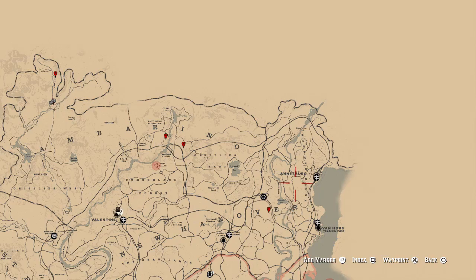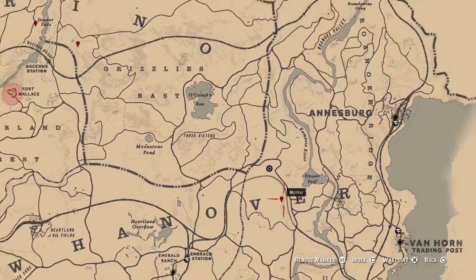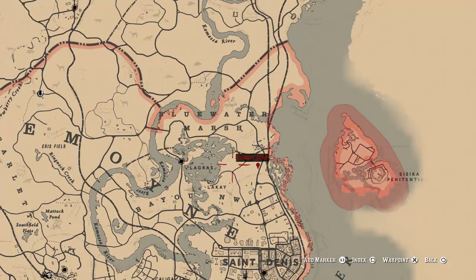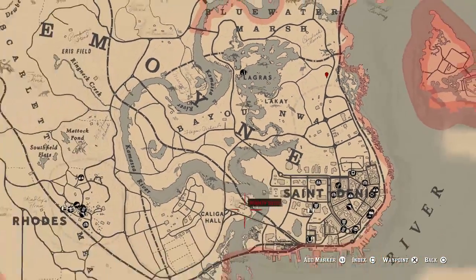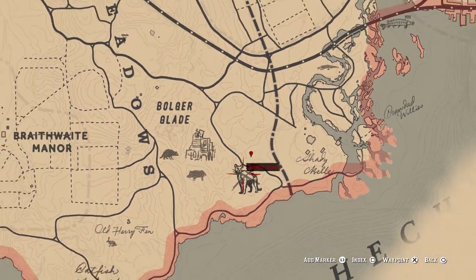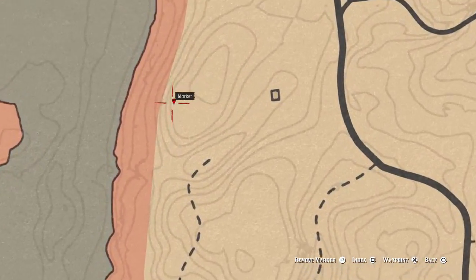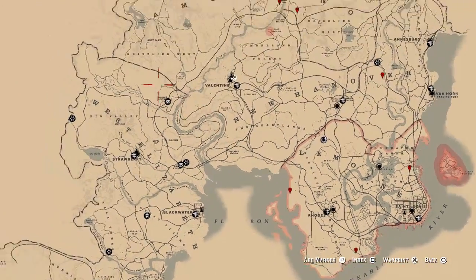There are only eight locations because one has two gravesites. Next you've got one here in New Hanover, in between the V and the E in New Hanover. Moving down, we have one right here by Nua — in line with Largas, so it's this circle right here. And then after that we have another one all the way down here by the Legendary Panther area. Last but not least is up by Rhodes. That is all eight locations — one of them contains two. So if you want to tag them on your map and get out of here, there you go.